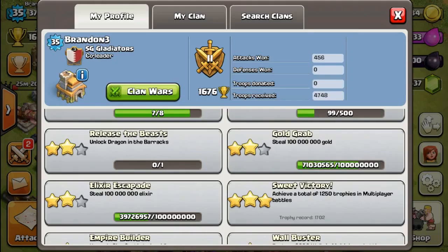This is it for this particular episode. Hope you guys have enjoyed it. My attack wins have increased a lot — 456 — and my gold grab has also increased a lot compared to the previous episode. Hopefully my achievements for the gold grab and elixir escapade can complete before Town Hall 9. That's it for this episode — I'd like to thank you guys for watching and supporting me throughout the whole series. Clash on!